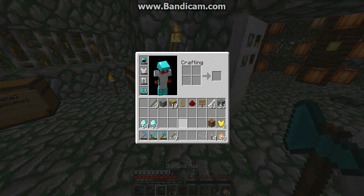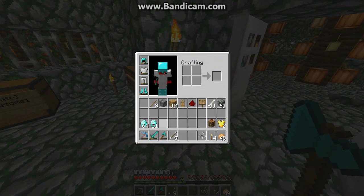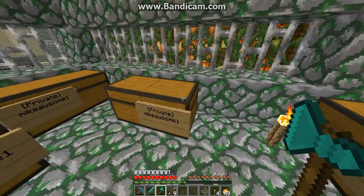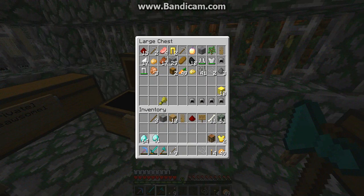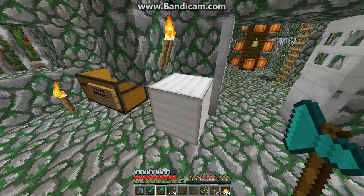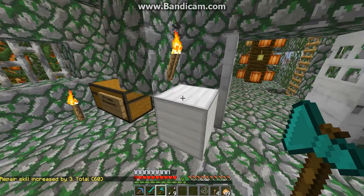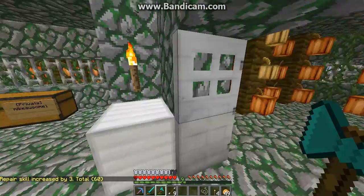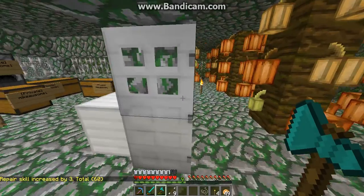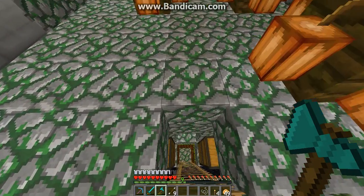Since I have diamonds on me, I'm just gonna throw my diamonds into a chest — except I'll keep one on me. This is part of MCMMO, which is nice. On a sword you go to block, but you do that on an axe and it repairs it. So my axe was just repaired. That's a fun one.